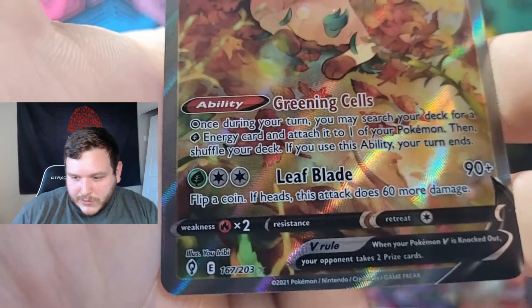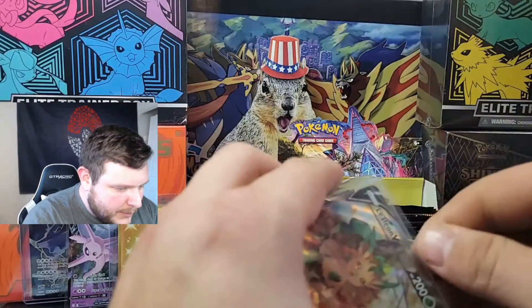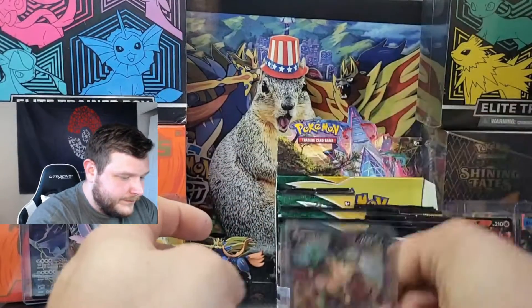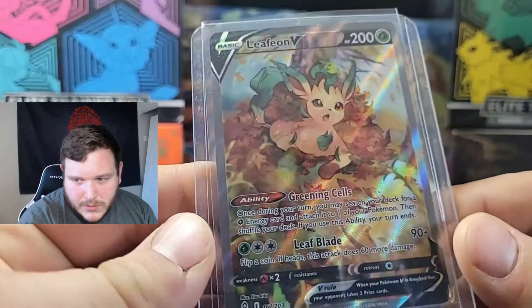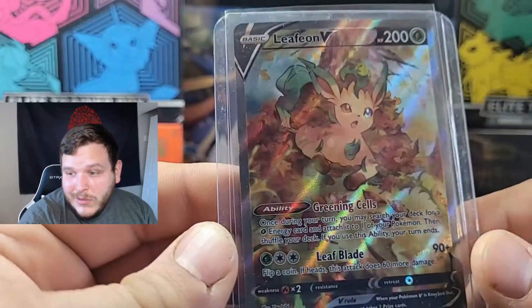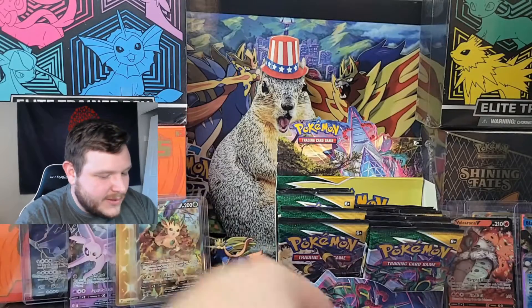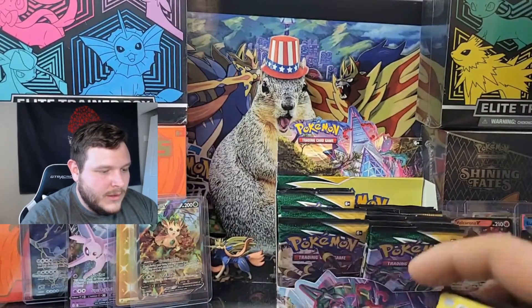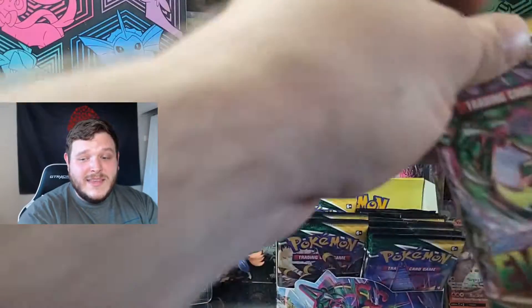It's 167 out of 203 — not a secret rare, but it's an alternate art. Boom! Leafeon V — that is beautiful, what a great card. Left-hand side coming to play today. We still got plenty of packs to go, we pulled an alt art, my luck has been insane. We're back to the right-hand side — they're gonna have to ramp their game up, because an alt art and a secret rare energy card is super good.